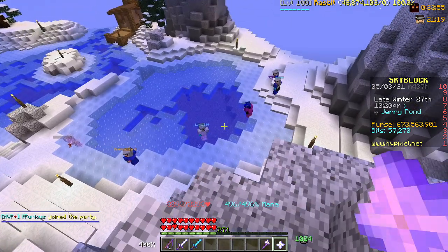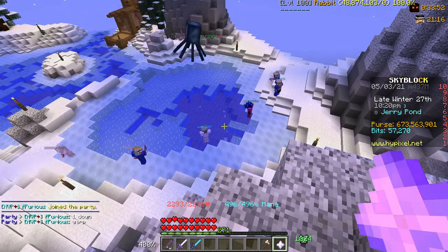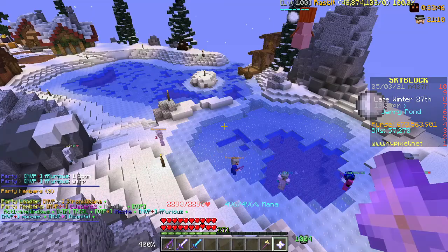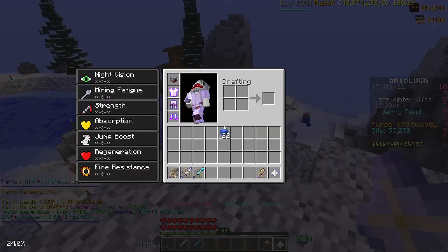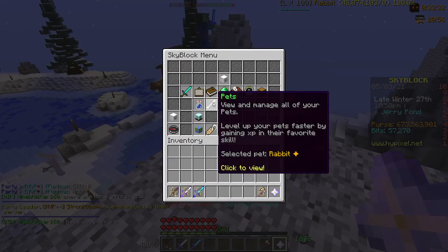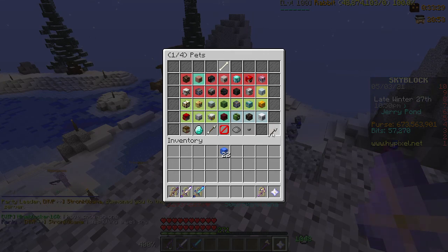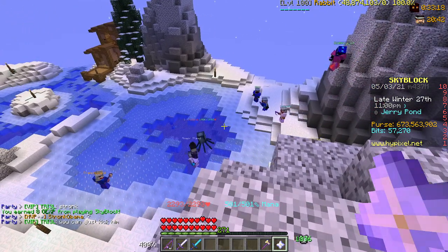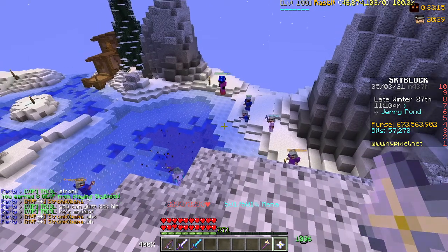To maximize your fishing speed and sea creature chance, you want to be in a lobby with a decent amount of people. Get a lot of people in the same party on the same Jerry Island, because Legion's buff is based on how many players are near you. Even without Legion, fishing with others is good because the Dolphin buff also gives more fishing speed the more people are nearby — so having people close makes you more efficient and lets you pull up more sea creatures.